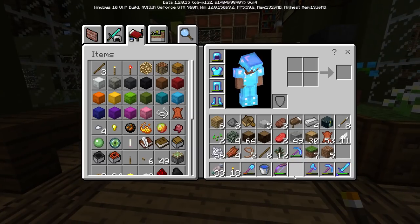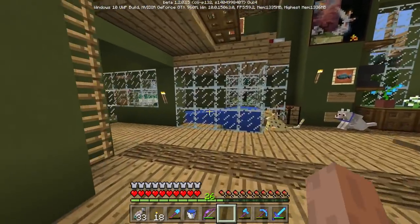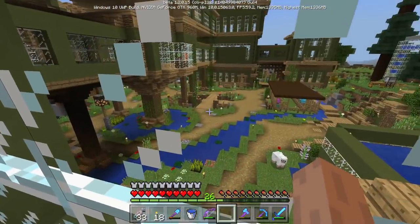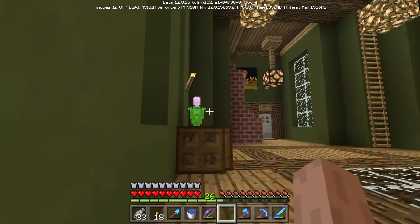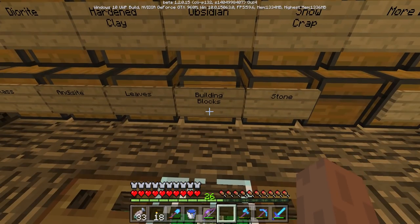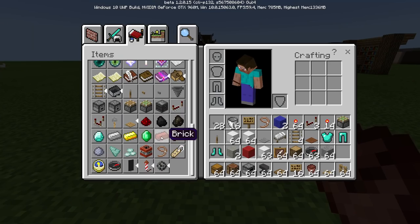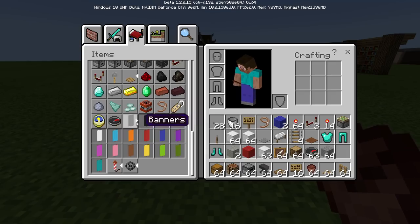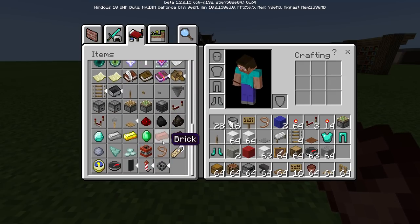I looked at the wiki and they have ravines now! Good old ravines — they are very dark but I kind of like it. Ravines should have been added a long time ago. We can't really find new ones because of how much we've explored this world. Next up: banners! You guys know my banner, right? We're going to make it — but I have no white wool.